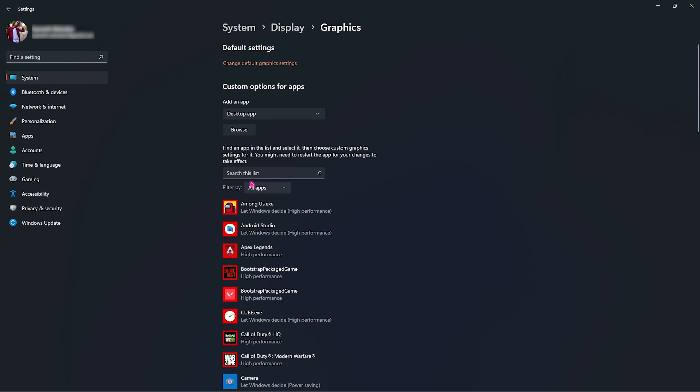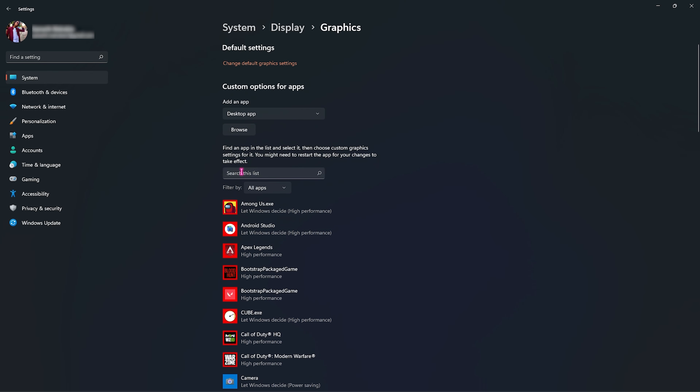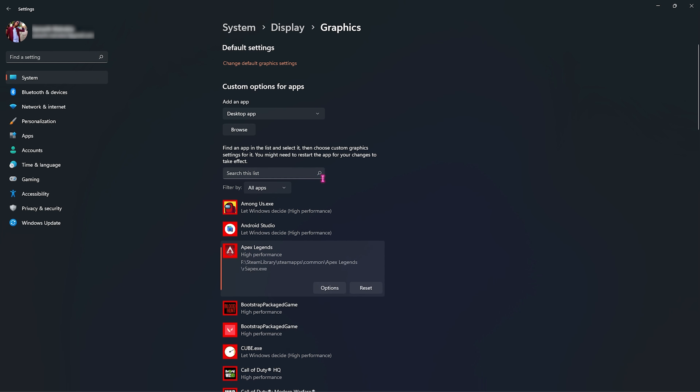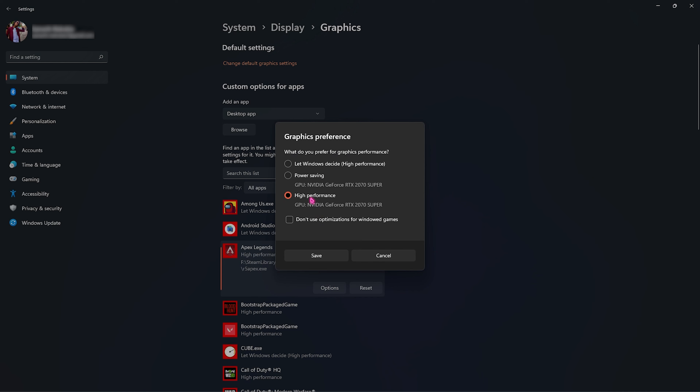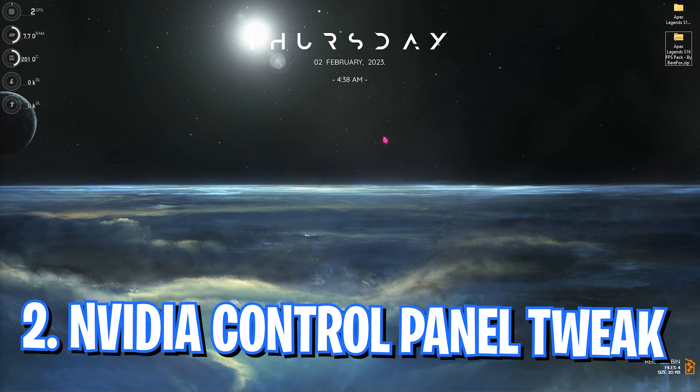Go back to Graphics and you will see a list of all the games on your computer. If you don't find your game, click on Browse and go to the install location. I've already added Apex Legends here. Go to Options and click on High Performance — this will utilize your GPU over your CPU graphics, and just by doing this step you will get an instant FPS boost.